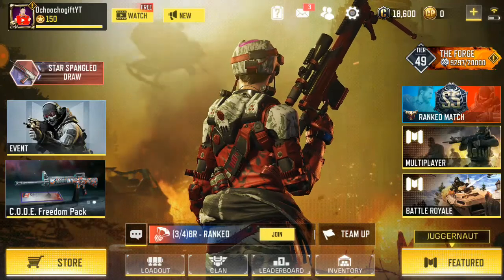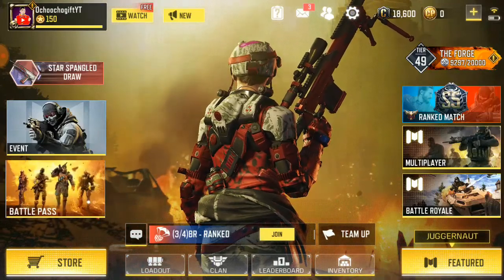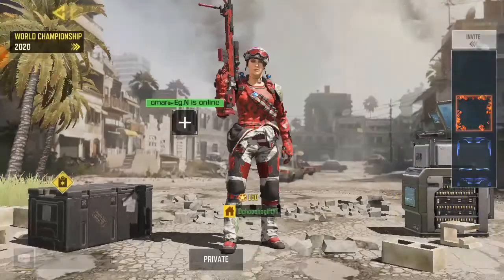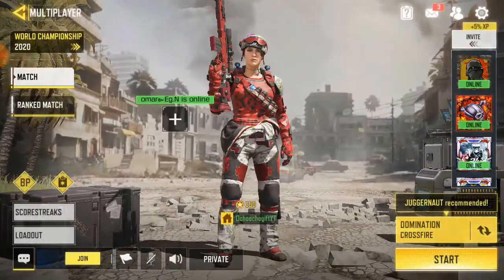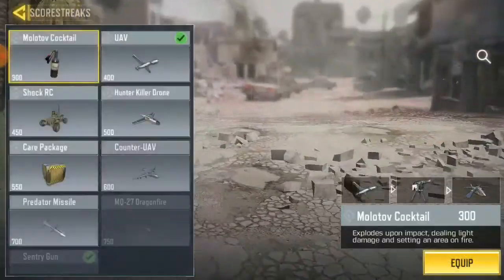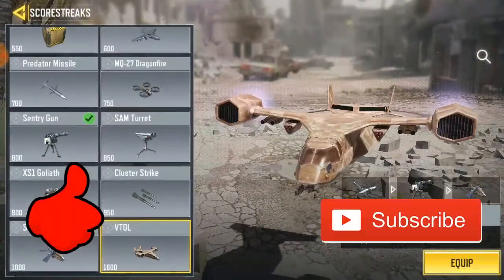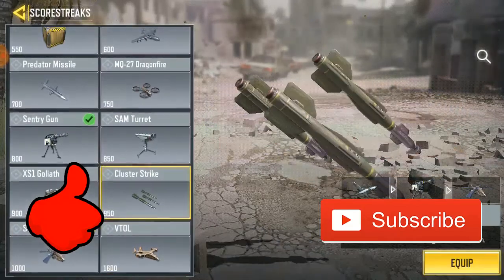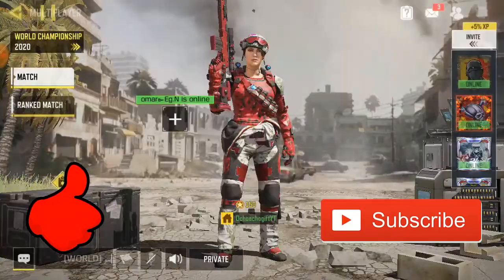In this video I'll be showing you guys how to get Nuked. A lot of people have been thinking that when you get Nuked, the Nuke is actually a gift for the Skull Striker. No — actually, anything from Skull Striker like Victor and Chopper is the best Skull Striker to use.